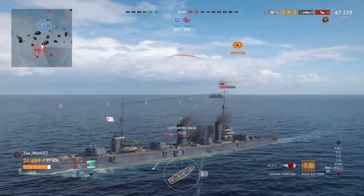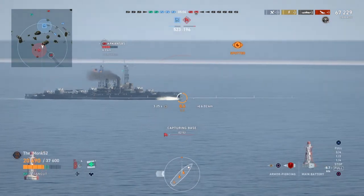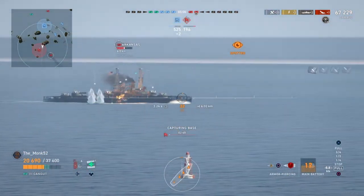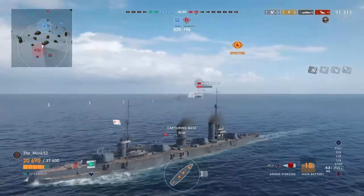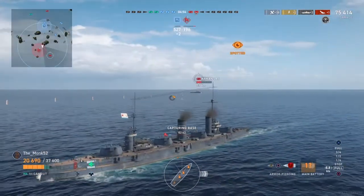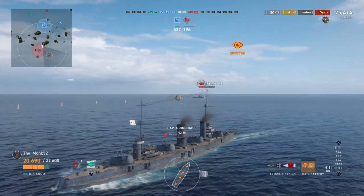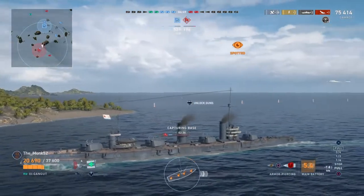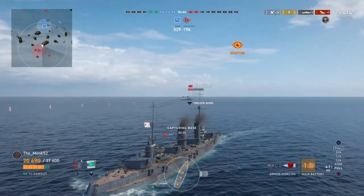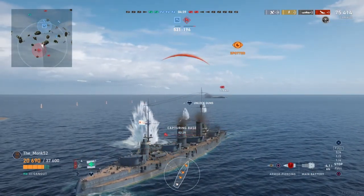Overpenetrations mean your shell has passed through the armour without having time to arm, which causes minimal damage. This means the armour you're hitting is too thin for your shell — your calibre is too high for the armour to properly arm and detonate in time. The best solution is to find more of the ship to penetrate, giving your shell more time to arm and do full damage.